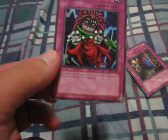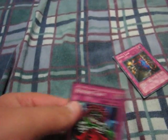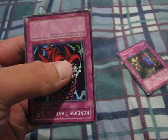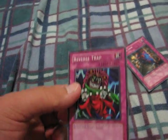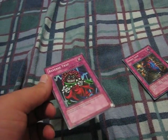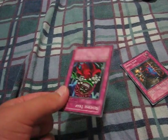Reverse Trap — if something like Shrink tries to cut a monster's ATK, this card reverses it. Instead of increasing or decreasing ATK and DEF, it flips the effect. So if you use Mage Power to boost your monster's ATK, it instead gets decreased. You can combo it with Shrink so your opponent decreases their monster by half twice and wonders what just happened.